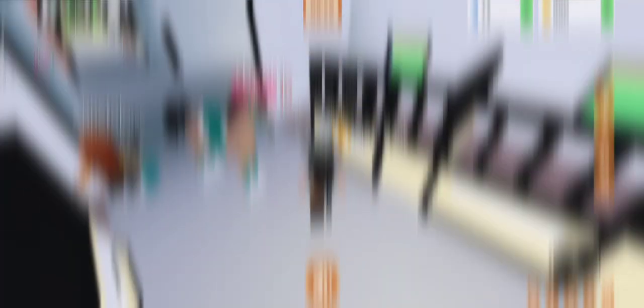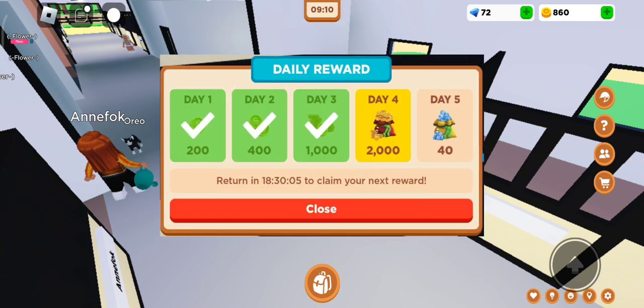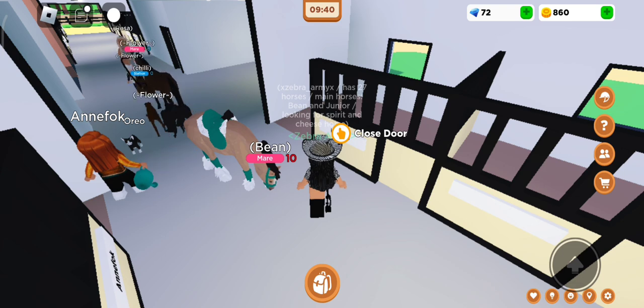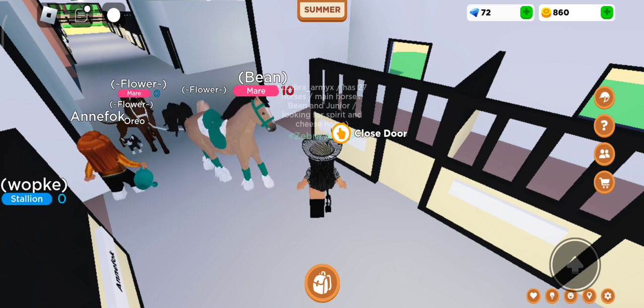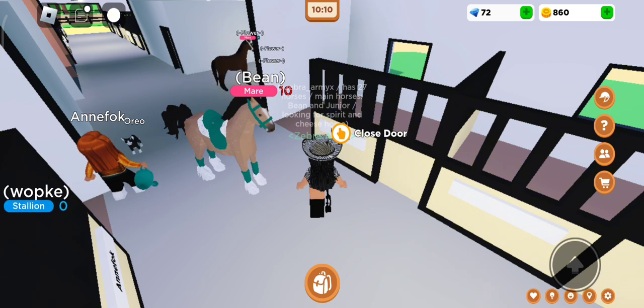Another way to get money is the daily login reward. It runs on a five-day cycle that loads up: the first day you get a small amount, the second day a little more, and it increases up through day four. On day five you get diamonds. You can also double your rewards with the VIP pass — so instead of 20 diamonds you'd get 40, and coin rewards are doubled too. If you log in regularly, I'd recommend this pass.